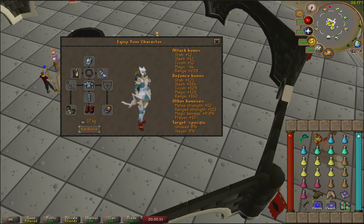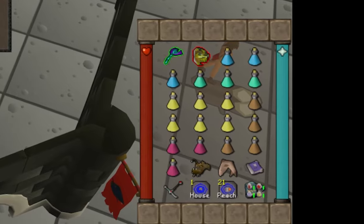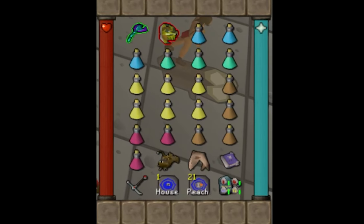For my inventory, I like to bring a Blowpipe and Serpentine Helm for venoming the minions at the start of the kill. I also bring three Ranging, Prayer and Restore Potions, six Saradomin Brews, and four Super Restore Potions. I also pre-pot an Anglerfish and bring an extra Anglerfish and Shark for emergency food. Finally, I've got the Book of the Dead, Ghrazi's Hilt, a one-click teleport, Bones to Peaches tabs, and my Rune Pouch for summoning Thralls.